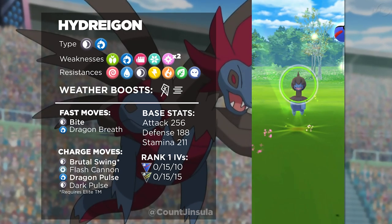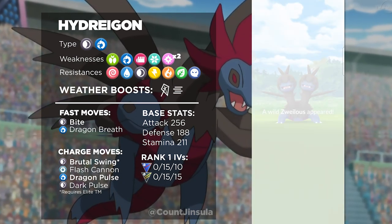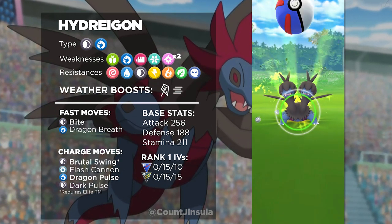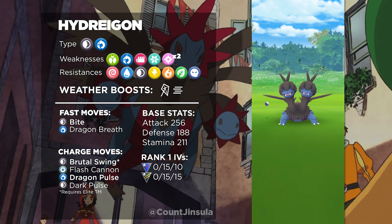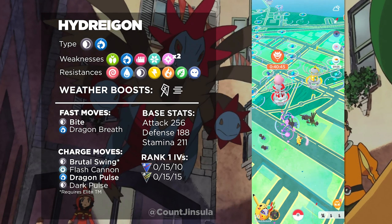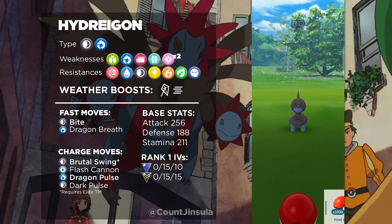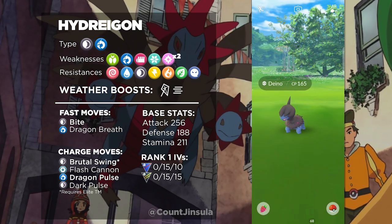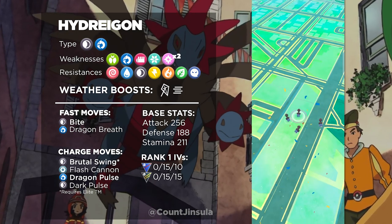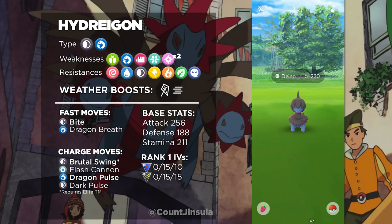Something else you should note is that Hydreigon has a lot of certain weaknesses, but also a lot of resistances. The types Hydreigon is weak against are Bug, Dragon, Fighting, and Ice types, and it also has a double weakness to Fairy types. In terms of its resistances, it is resistant to Psychic, Dark, Electric, Fire, Ghost, Grass, and Water types. This is a pretty hefty list of resistances, meaning there will be a lot of chances for good type coverage with Hydreigon. In the Master League, there are a lot of Psychic, Water, and Grass types in the meta, so that is something you can use to your advantage.